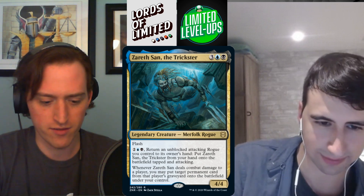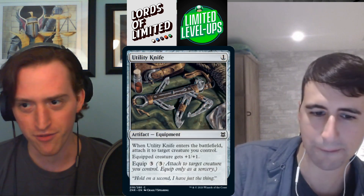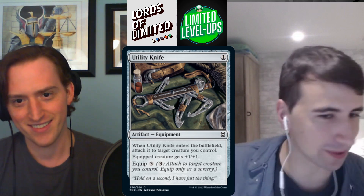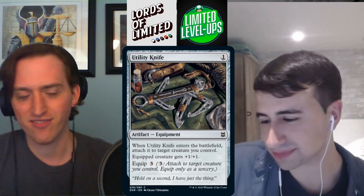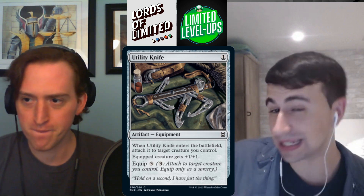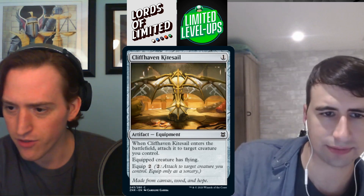Moving to colorless cards — Utility Knife: one mana equipment that auto-attaches when it enters, giving the equipped creature +1/+1 with an equip cost of three. The beauty of Short Sword is you can move it around multiple times; this thing sticks. In a set about powerful synergies, I cannot support this card. D- to D.